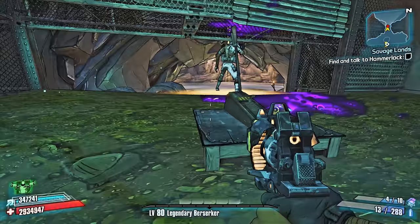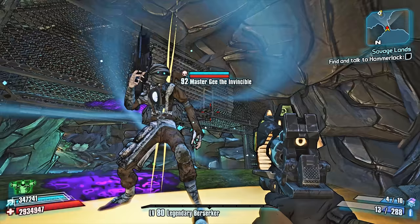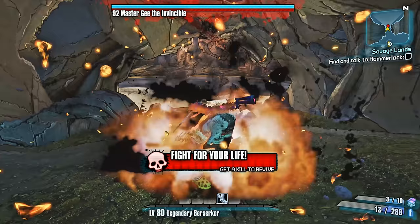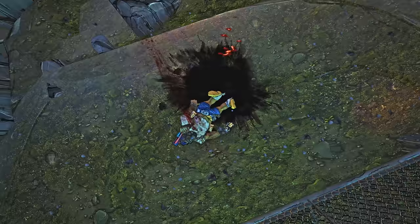Now I want to show you what happens when it's not done correctly. Here's Master G in all his glory — he actually looks pretty cool. But when you don't do it right, the grenades don't come out and he's just gonna wreck you. It is part of life — just accept it. You might fail a couple of times before you get it down.